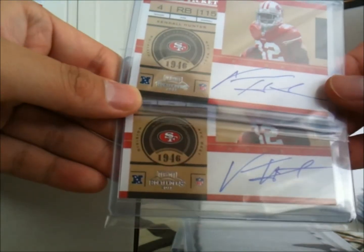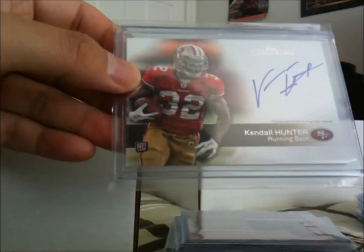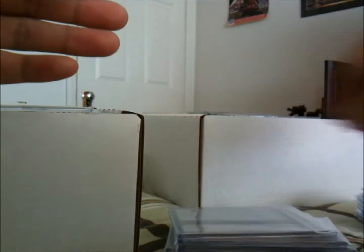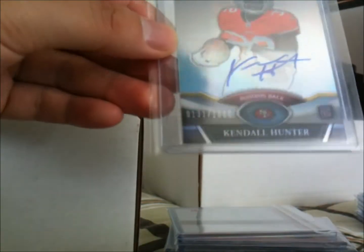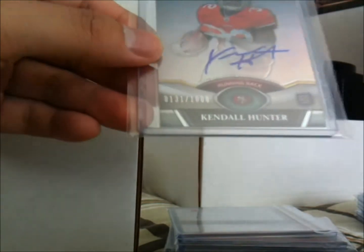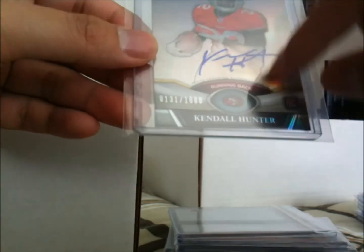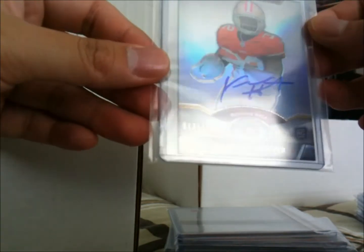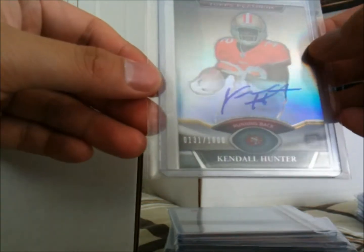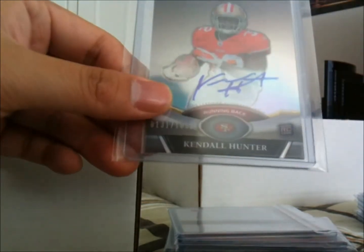Got two Contenders autos. There's an on-card auto from Precision, and one from Platinum numbered out of 1,000. I can't believe these players signed about 1,000 of these autos — and this is just the regular base. They also have the other parallels like the yellow, the red, the green, the blue, so they had to sign 1,000 of these and probably a few hundred more from the other parallels. It's crazy.